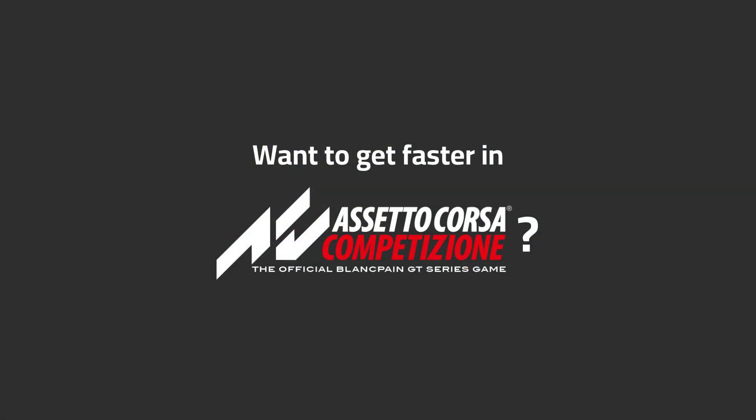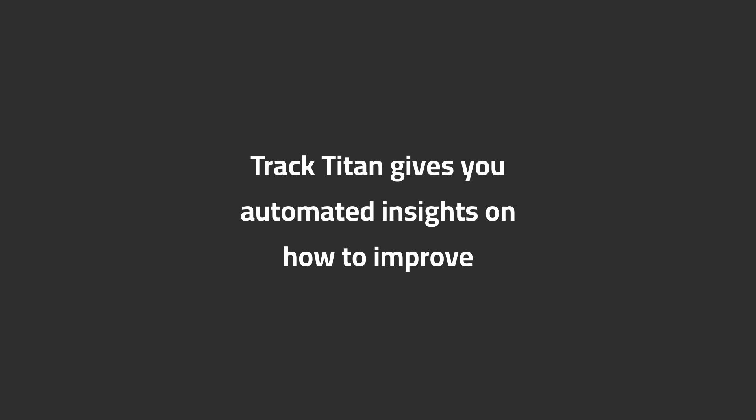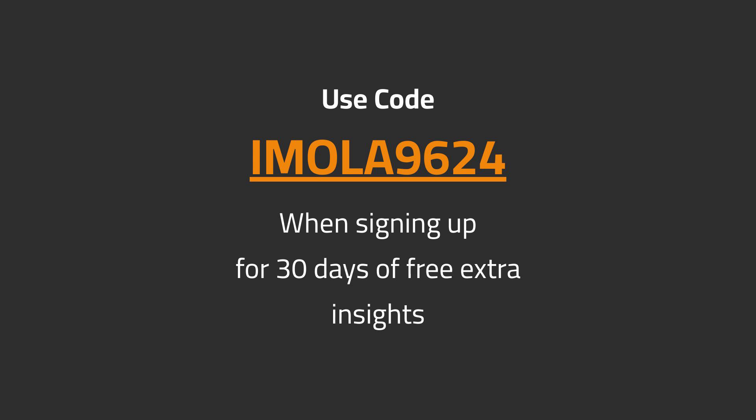Want to get faster in ACC? TrackTitan gives you automated insights on how to improve. Use code EMOLE9624 when signing up for 30 days of free extra insights.